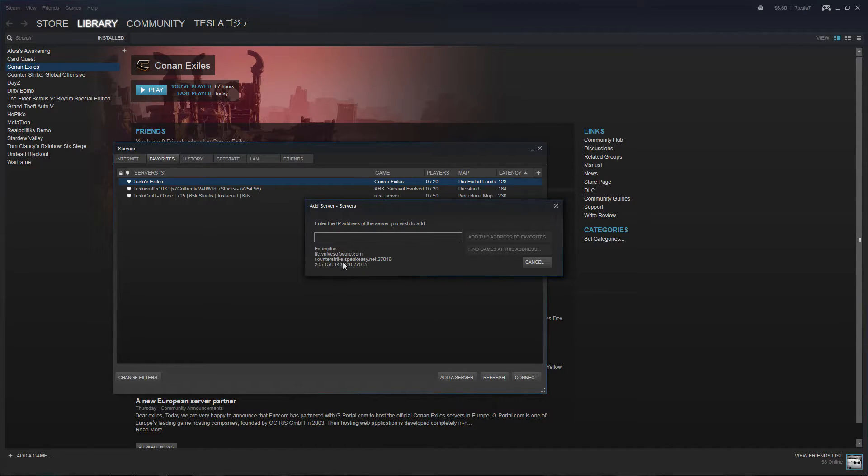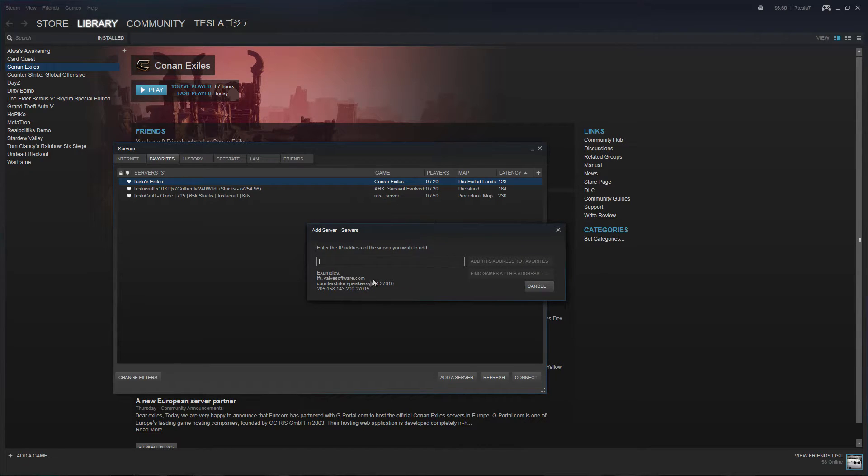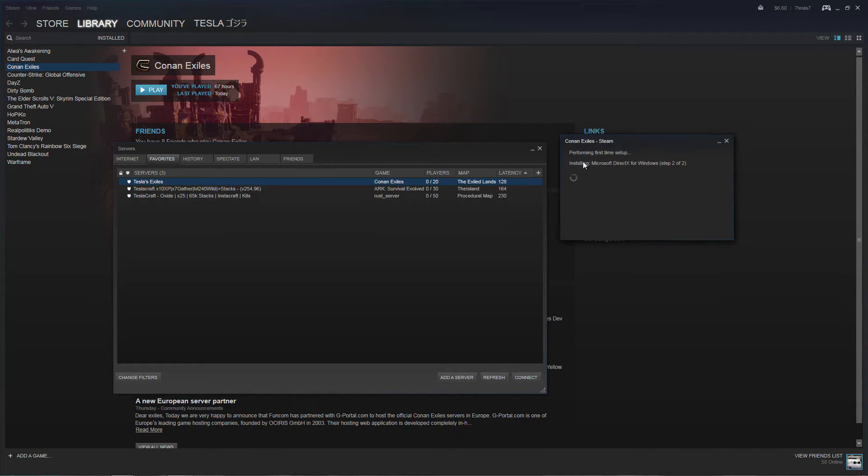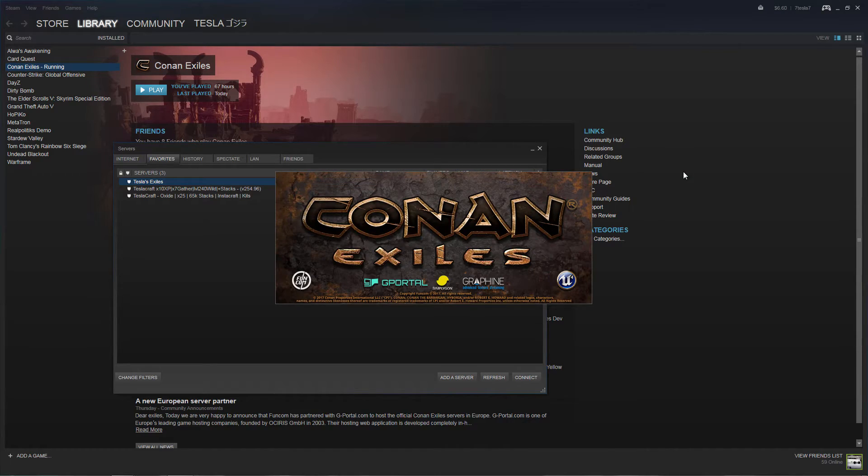Put in the IP — it'll look like this bottom one here. I've got the IP in the description of my Conan video, and I'll include the IP to my Conan server in this one too, since that's the one people are having issues with. You type in your IP, then click Add This Address to Favorites. When you find the one you want, highlight it and hit Connect. It'll ask you some things — it's been doing this first-time setup prompt for me every time, not sure why — but yeah, it should go right into the game.